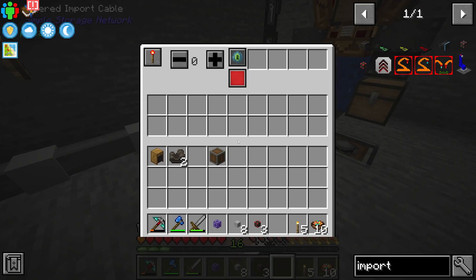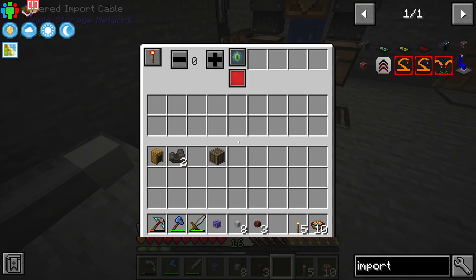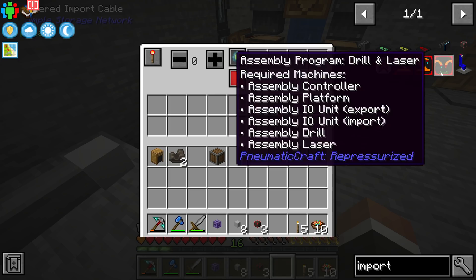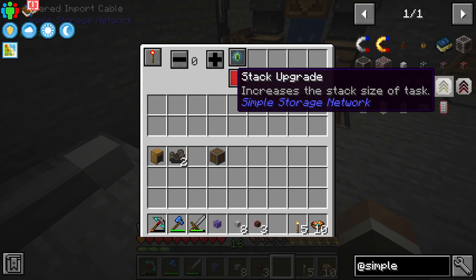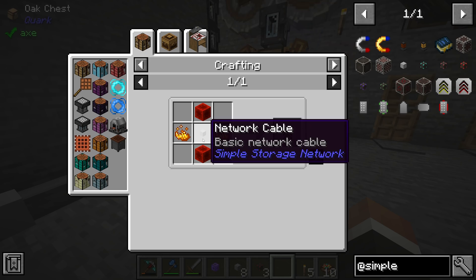With filtered import cables, right-clicking opens up an interface where you can filter certain items so only certain items are imported from a chest — not something we need today but useful in the future. In the top right there are four upgrade slots. There are two upgrades to choose from: speed upgrades, which make it faster, and the stack upgrade, which changes the importer to pull a full stack at a time. Unfortunately the stack upgrade requires blaze powder that we don't have yet.